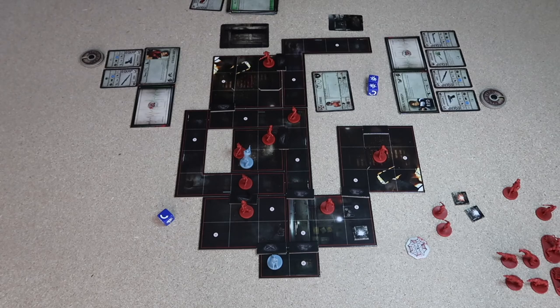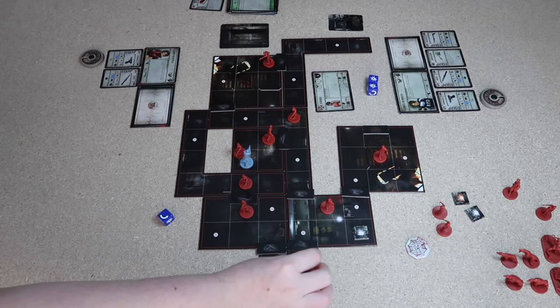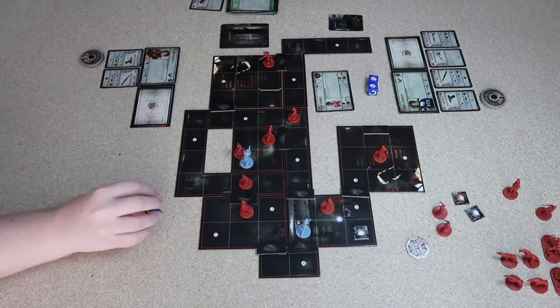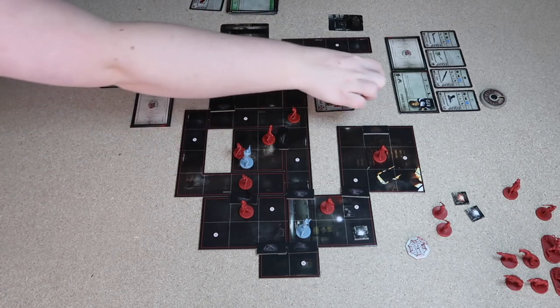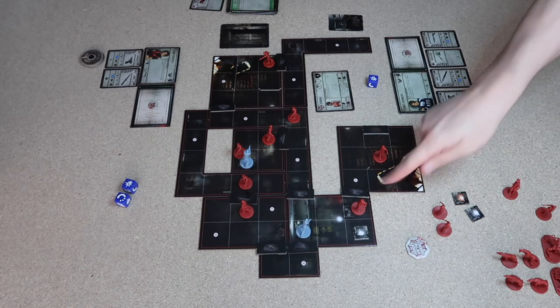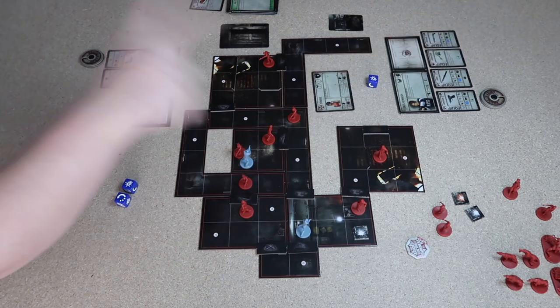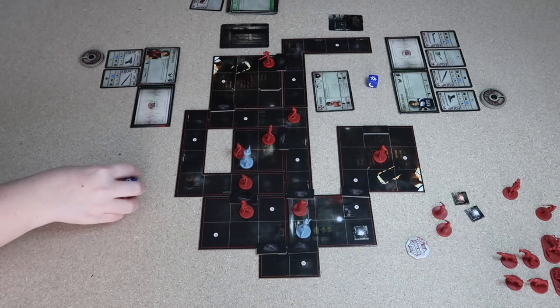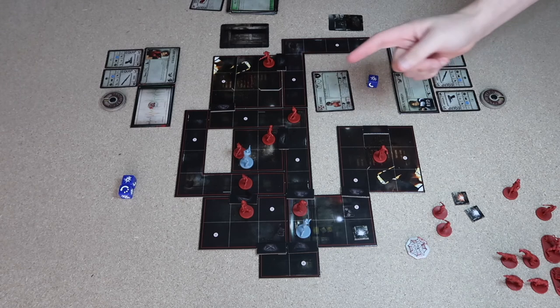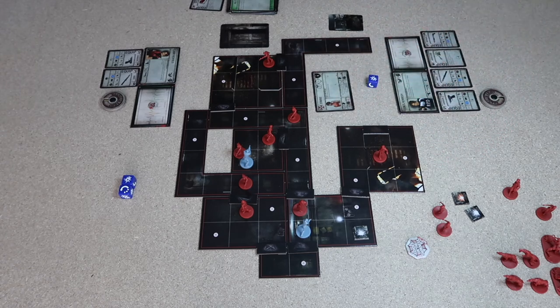Claire moves through the area — she opens a door, goes through, and takes a shot at the zombie with two bullets. One knockback result. She moves the zombie away from her escape route. She has five bullets remaining. Her tension card is drawn and it's all clear. Leon now has the shotgun — a two dice roll weapon where any bullet hole result is essentially a kill. He shoots the zombie on his square — gets a bullet hole — zombie down. That's one kill with the shotgun.